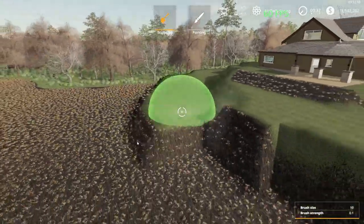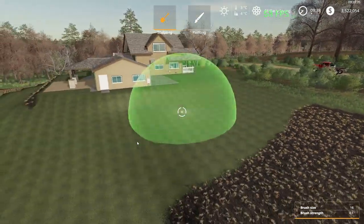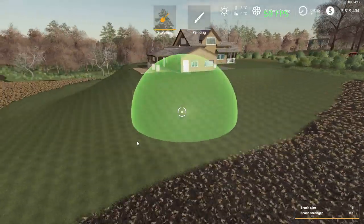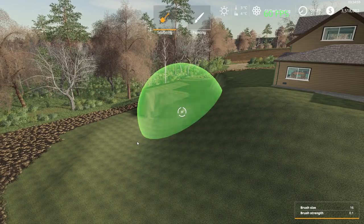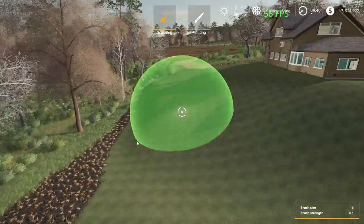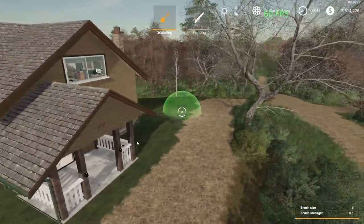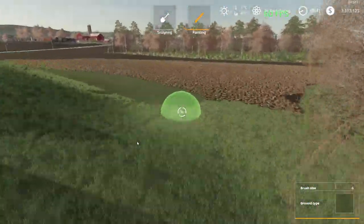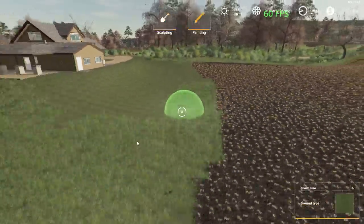Now we need to grade down the land behind it and crank up that smoothing tool again. One of the bad things about this map is it doesn't let you own all the land, so sometimes land by the roads you won't be able to transform. We'll highlight all around the house with grass.